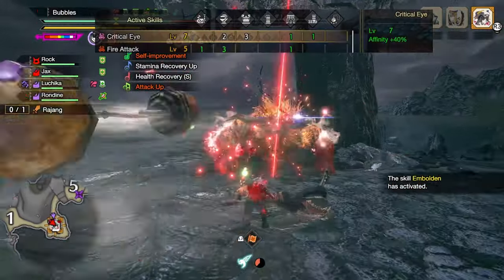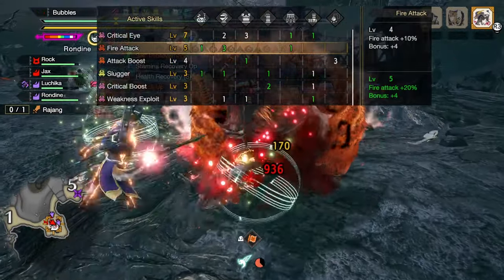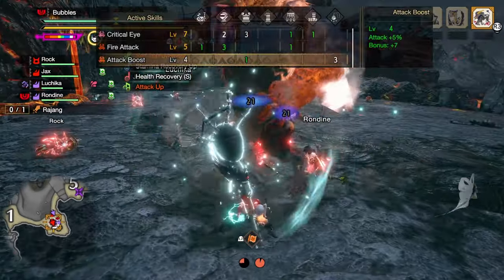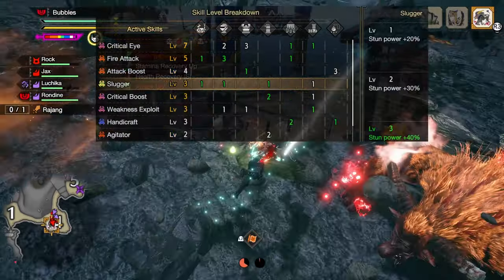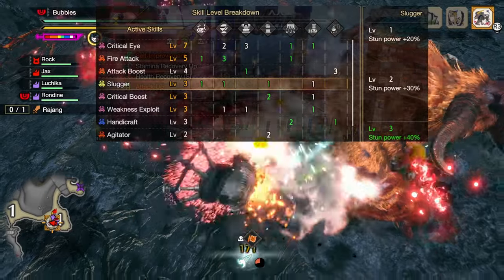This set will give you Critical Eye level 7 for 40% affinity, Fire Attack at level 5 for a 20% increase to our fire element, as well as Element Attack Boost at level 4 for 7 raw attack and 5% more raw attack.